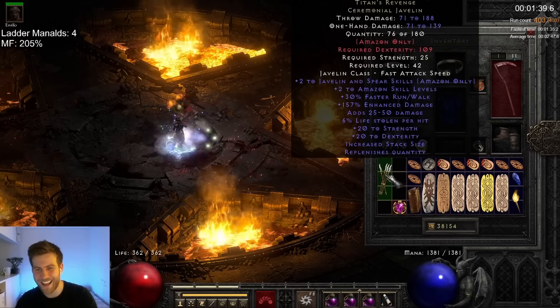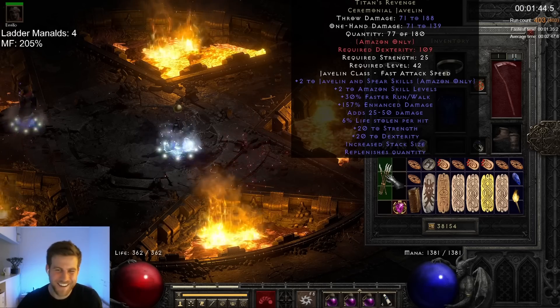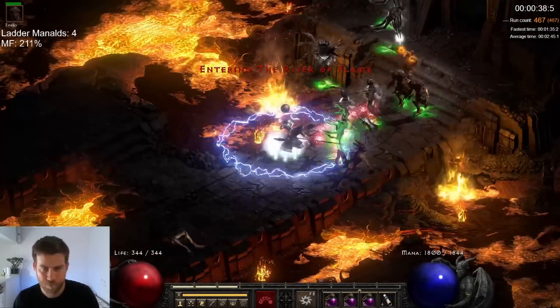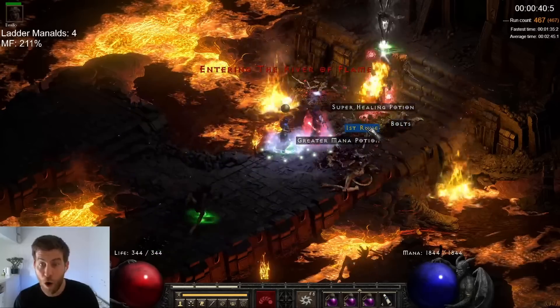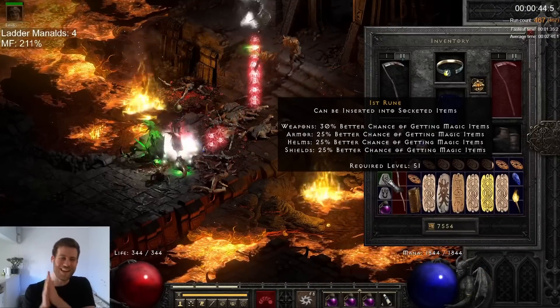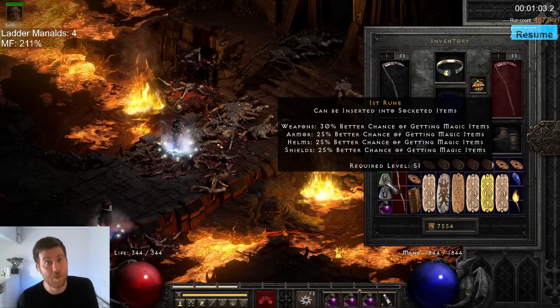On run 403 I found my second set of Titans that unfortunately rolled 157 on the ED. This was followed by yet another mid rune on run 467 — an Ist rune! Just a measly 63 more Ist runes and we have a Ber rune. It's that easy.